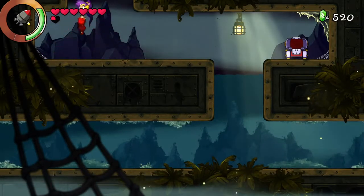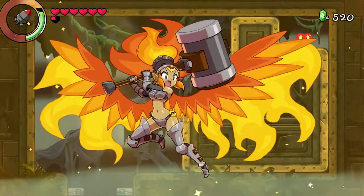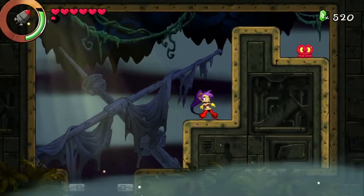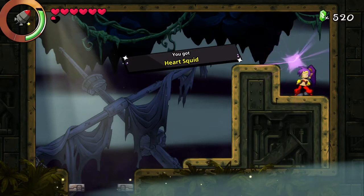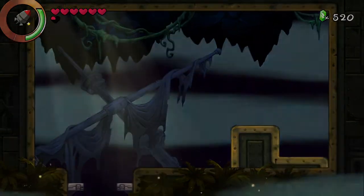More importantly, up here we can use the Quaint Dance to get, hopefully, this Heart Squid. With a little help from the old Newt, we get another Heart Squid. That's enough to make us a new Heart Container, but we're going to continue on.